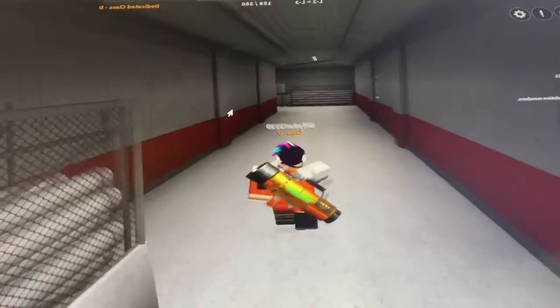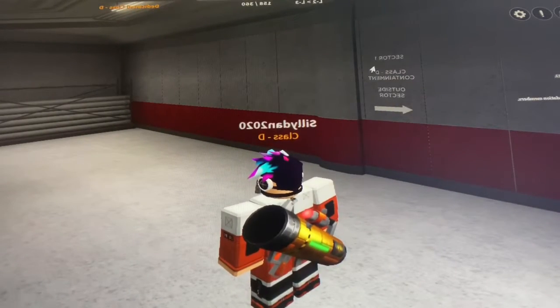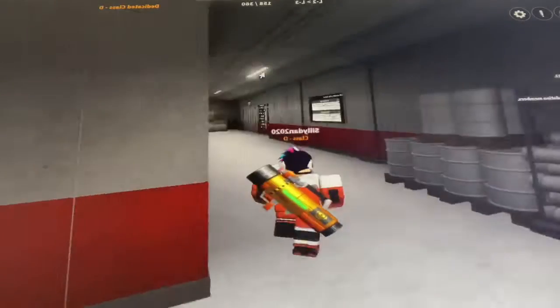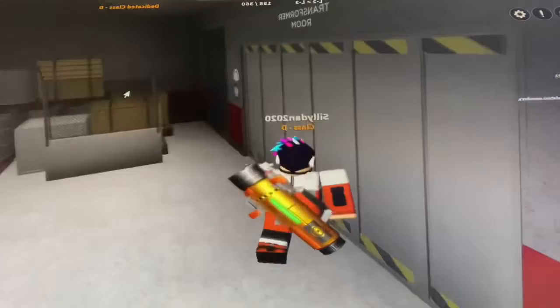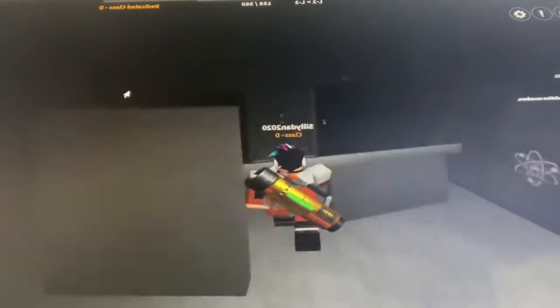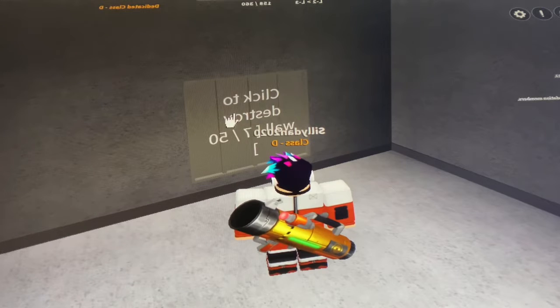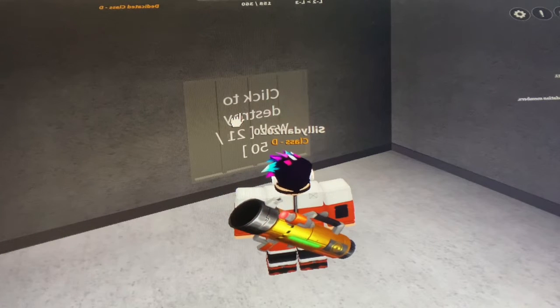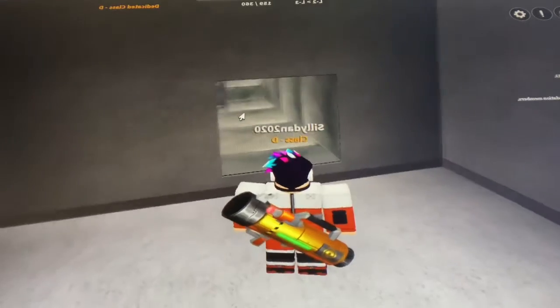The transformer room is where we're going to want to go. Class D is in the outside sector, sector one is that way, and we're going to go to the transformer room. Here's the Chaos Insurgency logo. Open this door and click this button 50 times — just spam your mouse.